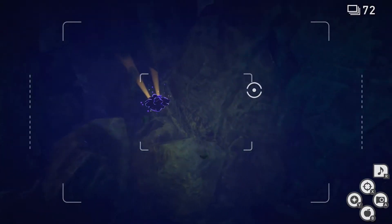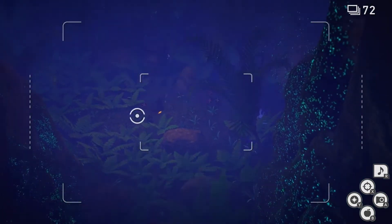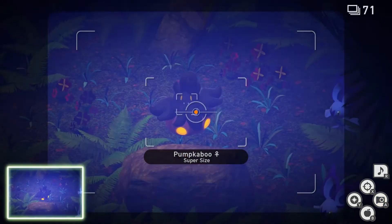Hit it with the Illumina Orb and now we've found them all. Now we're gonna go to the last room on this path. Once you're here, in front of you you should see a Pumpkaboo that's labeled as Supersize. Take a picture of that. Now you can quit and submit.